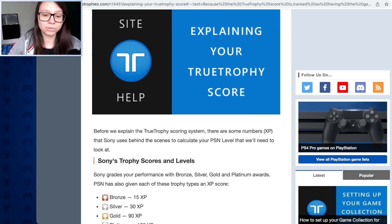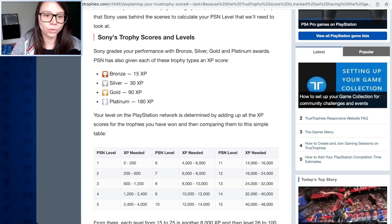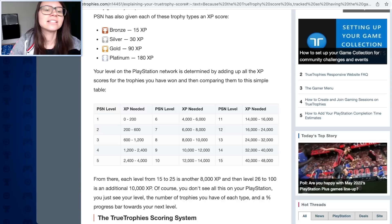I also found this article explaining your True Trophy score. For those who don't know, these are the Sony trophy levels and scores: 15 points for a bronze, 30 for a silver, 90 for a gold, and 180 for a platinum. I'm not sure if these have changed based on the new update - this article was from 2018, so it's still similar. But a lot of people out there may not even know this is the case.